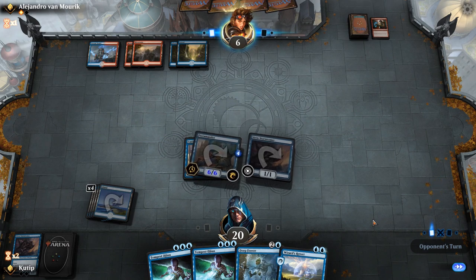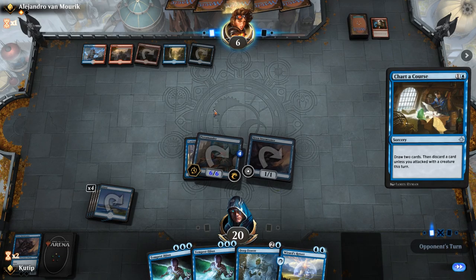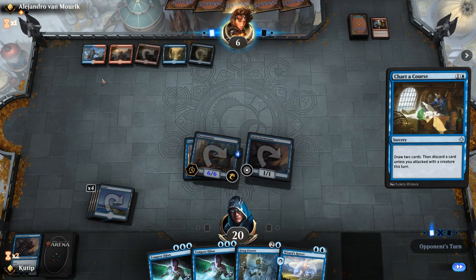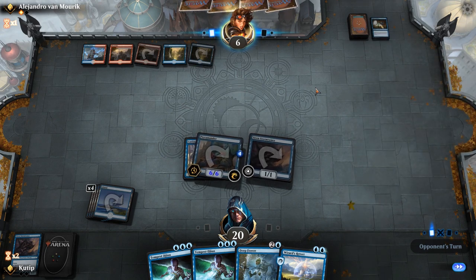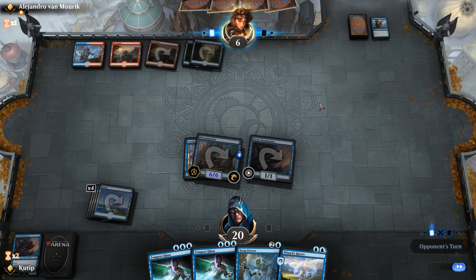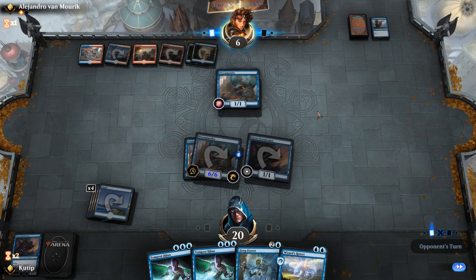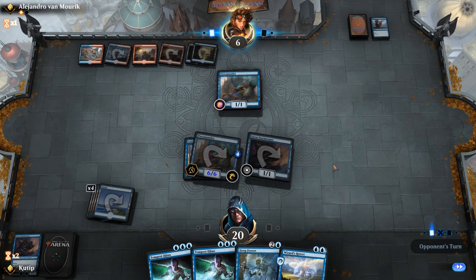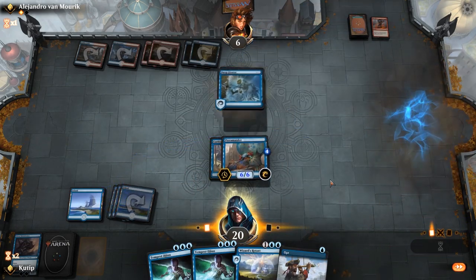Now unless he does something really bad — like Niv-Mizzet would be fine, anything now. Crackling Drake would be fine. The goddammit removal spell that costs three mana — Beacon Bolt. Beacon Bolt would not be fine. But apart from that, everything should be okay. No more Beacon Bolt unless he has a land in hand. Okay — land and Beacon Bolt — no Terramander. Yeah, he can grow that. Lava Coil on that as well, sure — but I do have the Deep Freeze and he's tapped out, so we won!